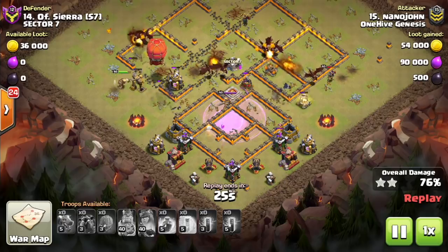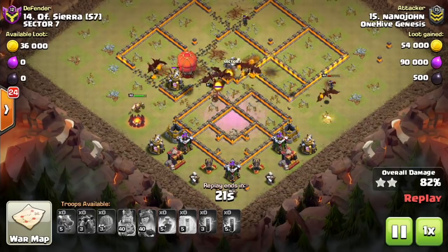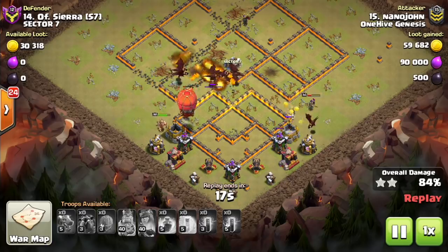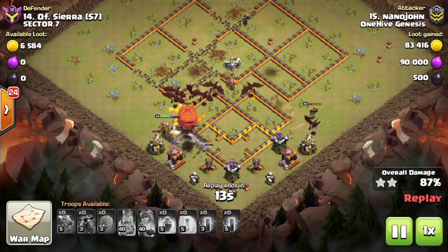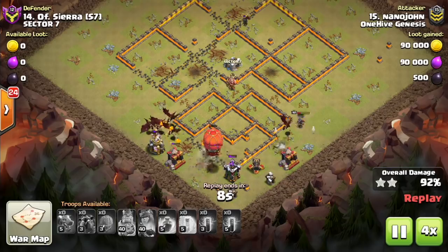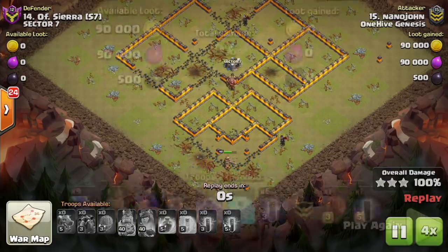And then this base is crushed. Bats, because of the nerf, you don't have to worry quite as much about them just tearing the entire base apart, but for very localized areas they can do a lot of damage if you set it up that way, which unfortunately was the case here for the defender. We'll fast forward to the end. Stone Slammer, once again, getting an appearance here.